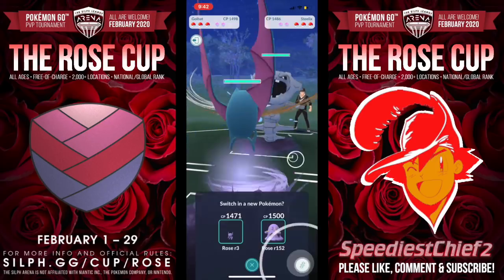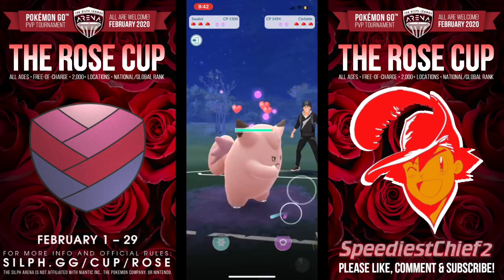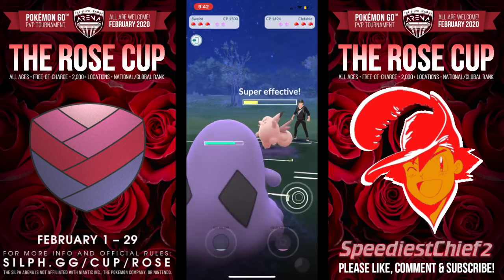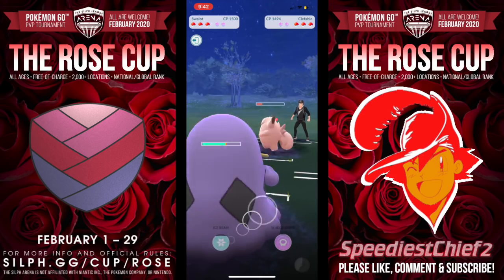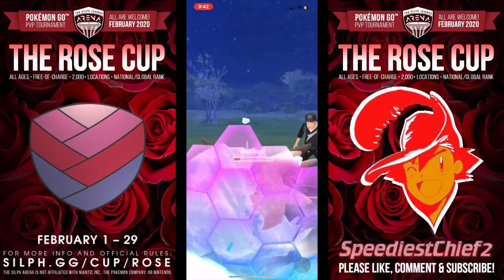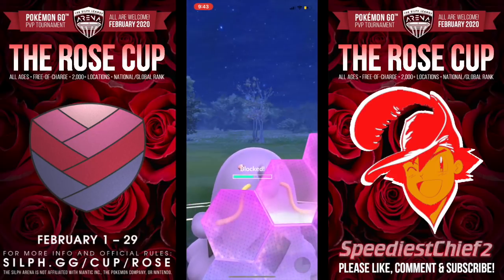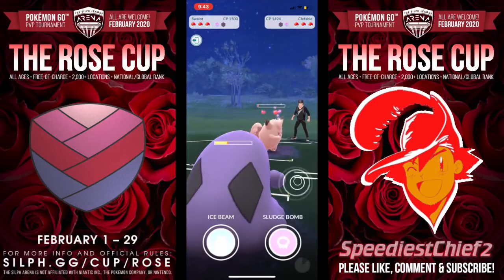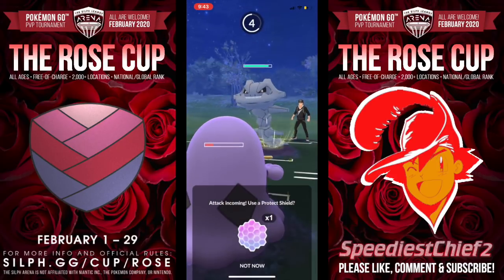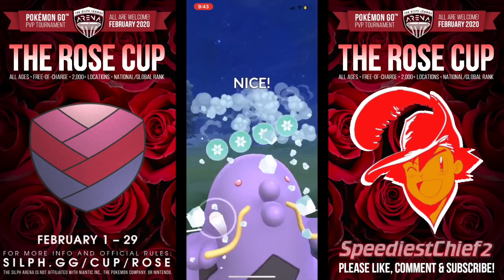Trainers, two more matches to go — stick around. Here we go with Golbat into this Steelix. That is not a good situation for us. I go into Swalot. Swalot is a great Pokemon, a great generalist with insane bulk. We're going to fire off the Sludge Bomb and take a huge chunk out of that Clefable. I do remember seeing Swalot at Worlds in the North American Championships. It is a great Pokemon, and I think I might do a feature video on it as well. It just has such great coverage, and it does have access to Acid Spray. In this cup, I think Swalot with Acid Spray does have some play.